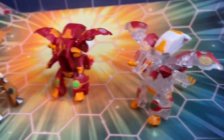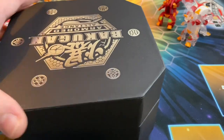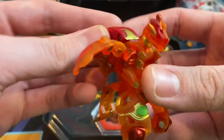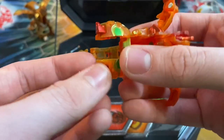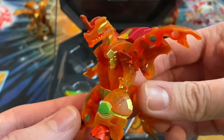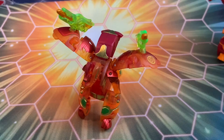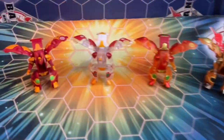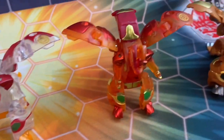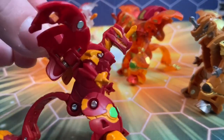I was actually really lucky to get the limited edition Armored Alliance version of this Dragonoid, and it was so kind that Spin Master sent this over to me. It looks absolutely beautiful — it comes in this black case, and you flip it up to reveal special promo cards along with the Dragonoid itself. It comes in a translucent orange with metallic red and metallic green paint. I'm pretty sure this Dragonoid has actually been released in every single faction, which is definitely very impressive.